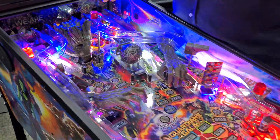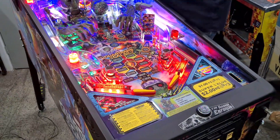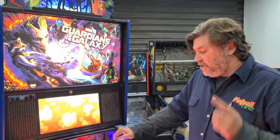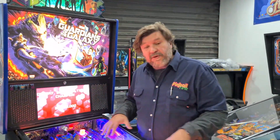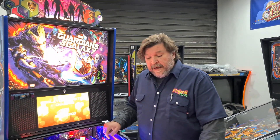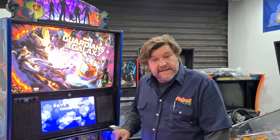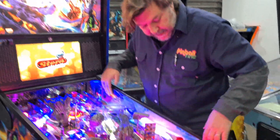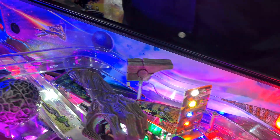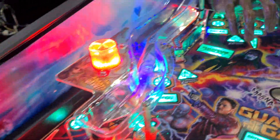Os três bumpers da Premium são com iluminação RGB. Na Pro, não temos isso. A iluminação geral da máquina, na versão Premium, tem vermelho, branco e azul. Na Pro, é somente uma cor. A iluminação dos inserts é totalmente em RGB. Essa máquina em especial está com acessórios originais da Stern — esse Inside Art é um acessório vendido à parte, que não vem na versão Premium.